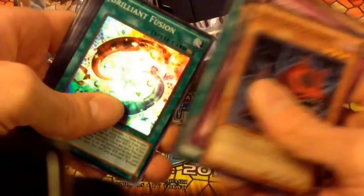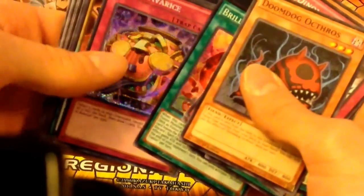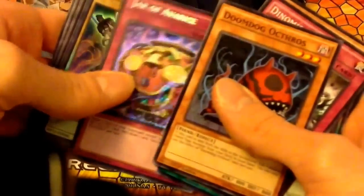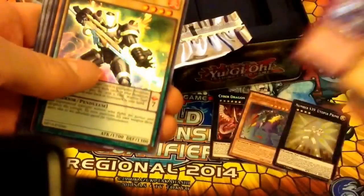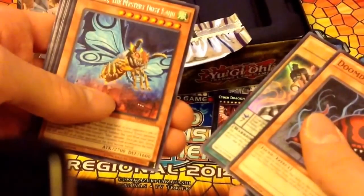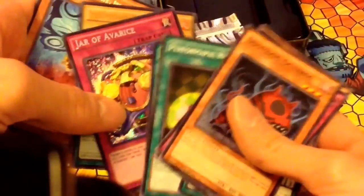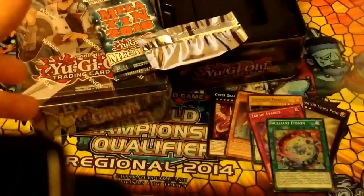I can't believe this is actually our first Brilliant Fusion. And our Secret Rare is a Jar of Avarice — nice. I saw it was a trap, so it was like maybe another Strike. First Jar of Avarice we've gotten yet. And Ignite Templar is the Ultra Rare. And another Kaiju is the Rare. So far some good first two packs.